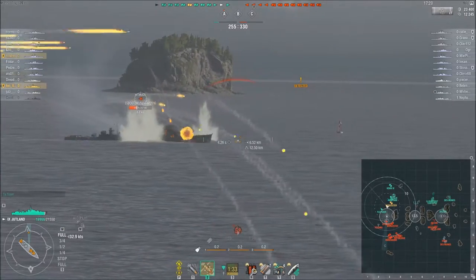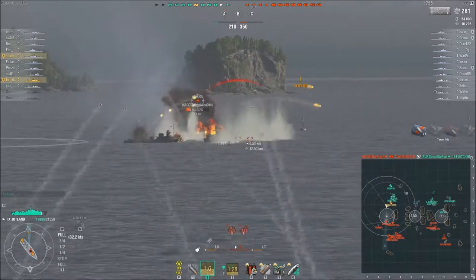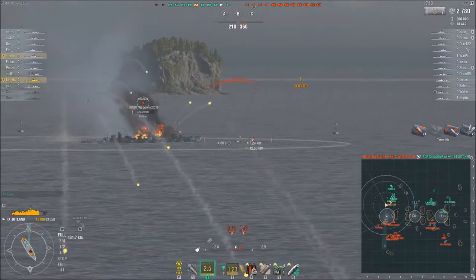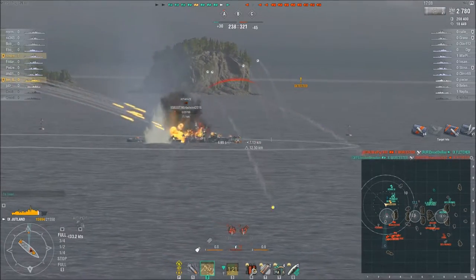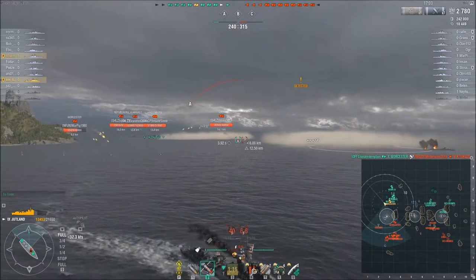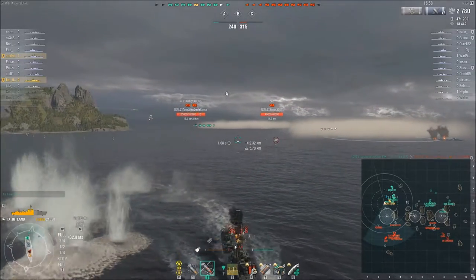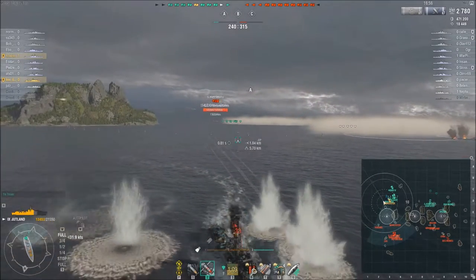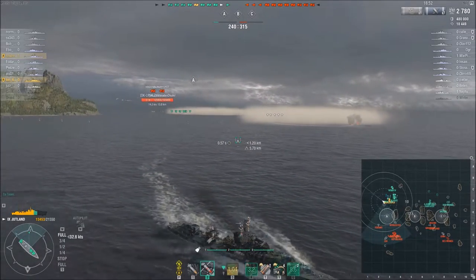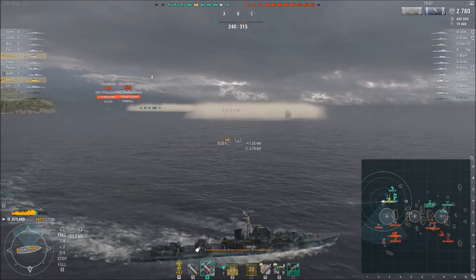Since I am spotted, I open up and try to get some damage to kill Akizuki. Amazingly, we have already lost two of our destroyers — both the Shima and the Fletcher. So really not the best start from our DDs.